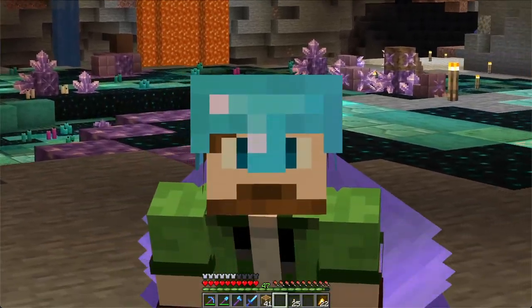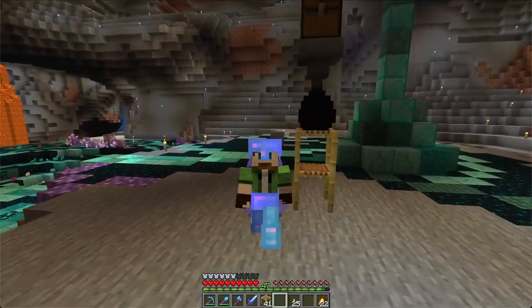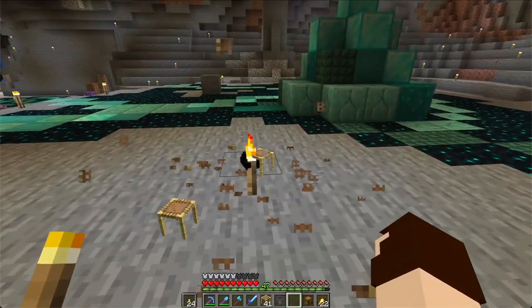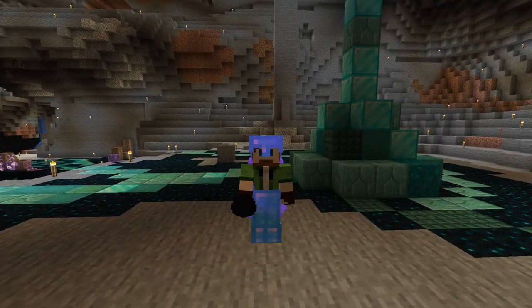Along the way, we'll use what we learned to help us make mountains out of molehills, create perplexing perspectives, and just like our dragon egg here, help us reshape the very fabric of 3D space. Let's head over to my creative world so we can get started!